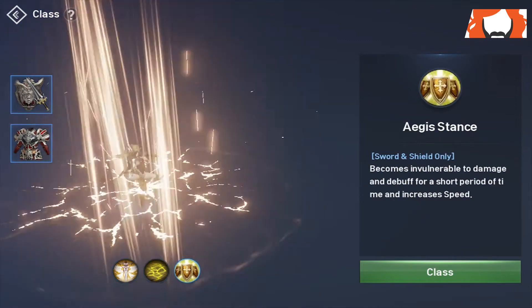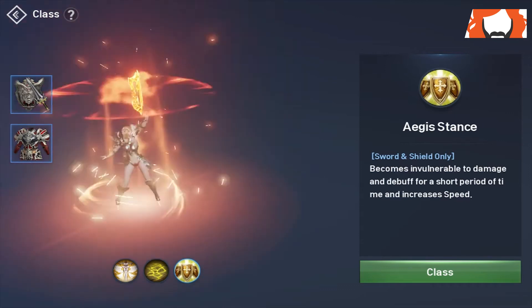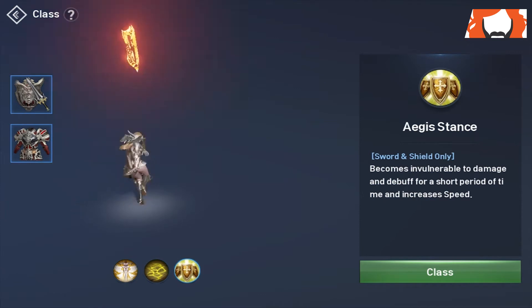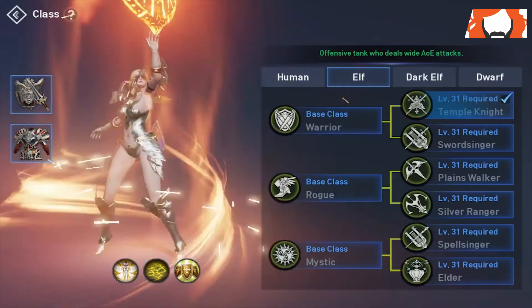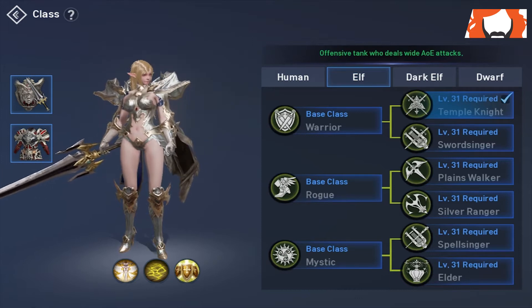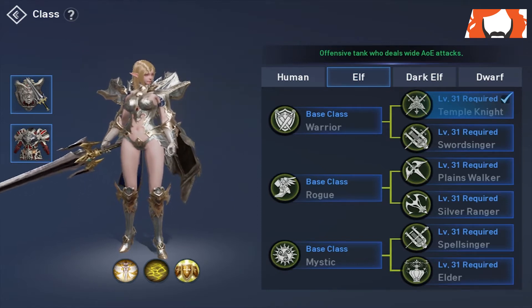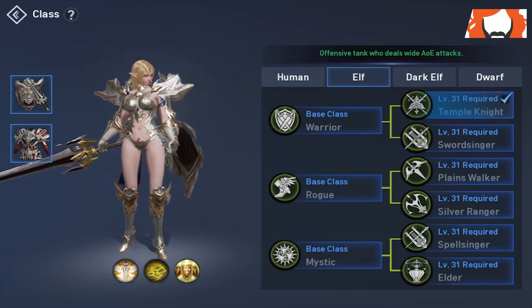And then finally we have the Aegis Stance: become invulnerable to damage and debuffs for a short period of time and increases your speed. This is the bread and butter of the Temple Knight. That would be the reason I would roll Temple Knight — simply for that bubble, that moment of pure tank. Can't take me down, gonna hold whatever point I need to in PvP, gonna be able to tank out big hits from PvE bosses.